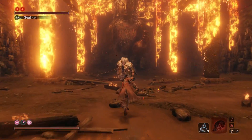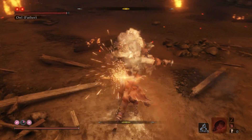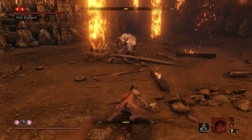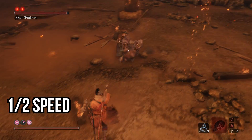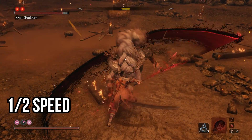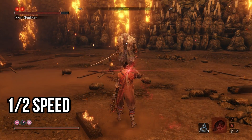Start the fight by running up to the boss and doing a mortal strike to get some damage in, then block right away. When the boss does this unblockable attack, jump over it and then, if he's close to you, do the mortal strike to interrupt his overhead swing. Block right away after this in case he starts swinging.